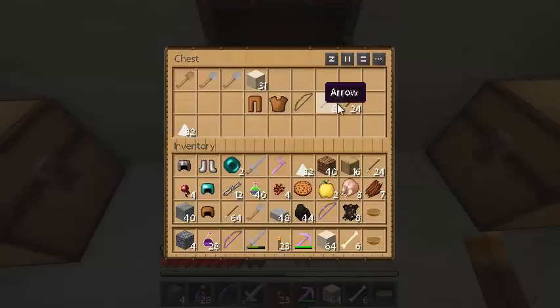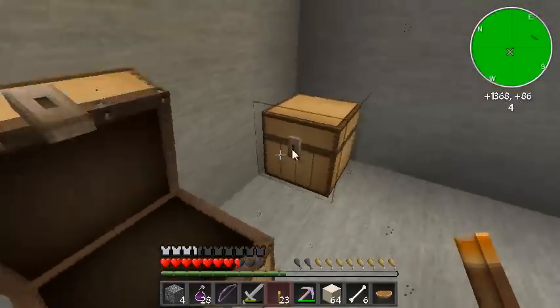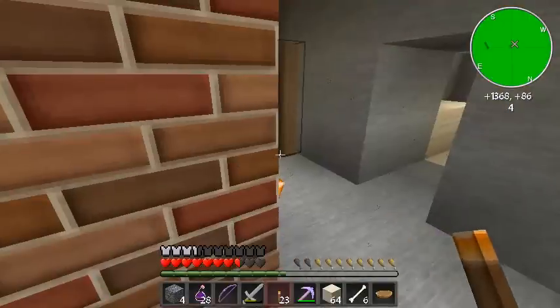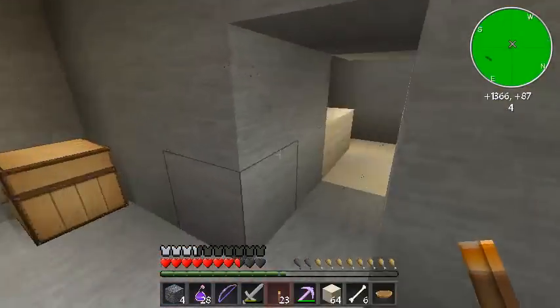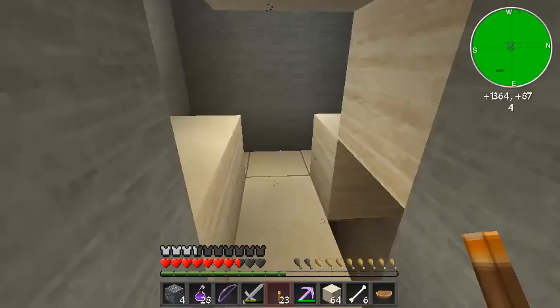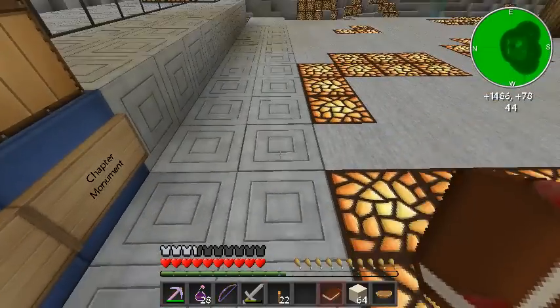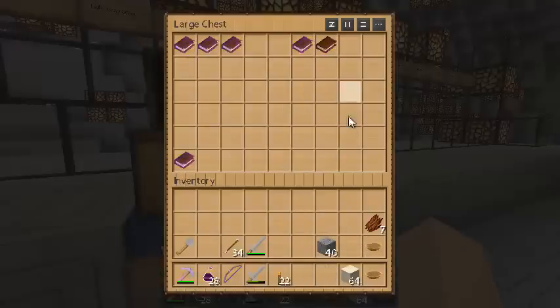We'll have to come back and get some of this other stuff here. Take the arrows. What can I ditch? Spider eyes — I've got a ton of those. I'm going to take this all back to base. So what I think I've planned to do is for the books that I lose, I'll just put a blank book there. I don't remember how to write a book, but that way I know that I've found it, I've just lost it — so I'm not at the end going, now where the heck was that?